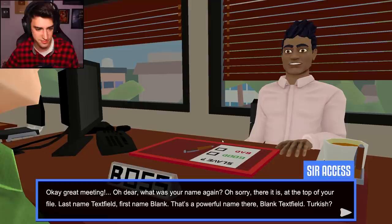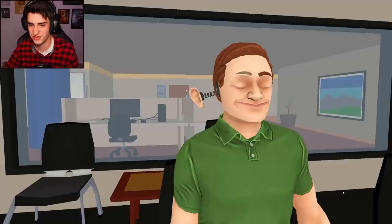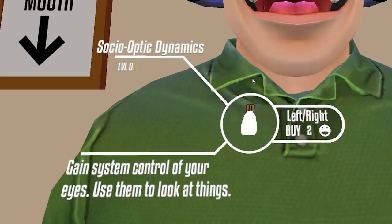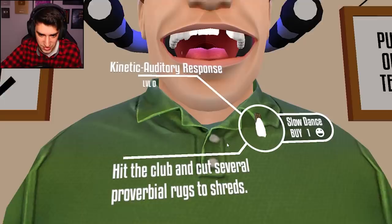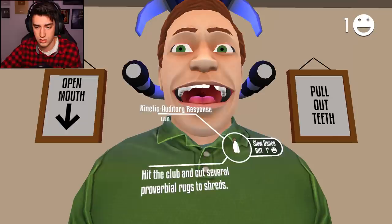Okay, great meeting. Was your name again? Oh sorry, there it is at the top of your file - last name, Textfield. First name, Blank. Blank Textfield - that's a powerful name there. Blank Textfield. Turkish? No, I'm not hungry. I am not so well. I did that one so well, I did that one so good. Rating: 100% actual human - are you kidding me? Upgrade available - let's see what upgrade we got. Gain system control of your eyes - use them to look at things. Let's buy it. Hit the club and cut several proverbial rugs... Slow dance? Why did it turn yellow? Oh my gosh, I have a gold tooth. This is the best game of all time.